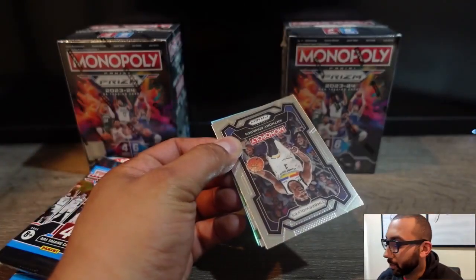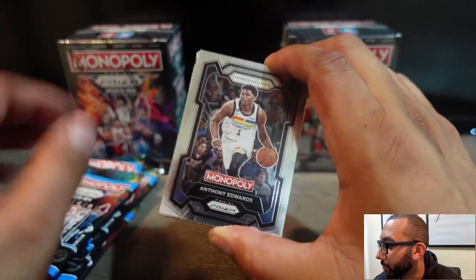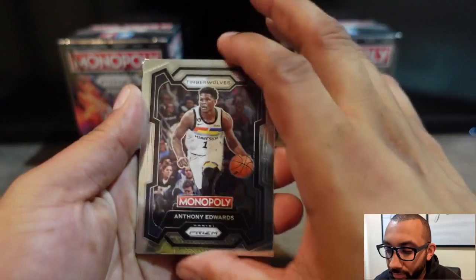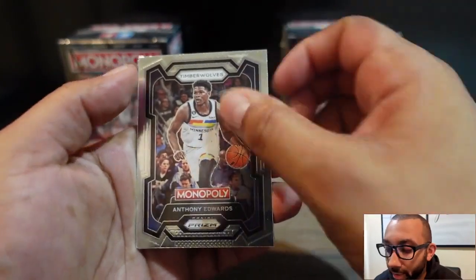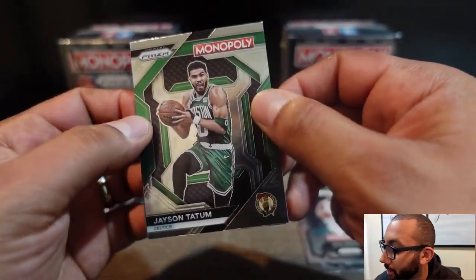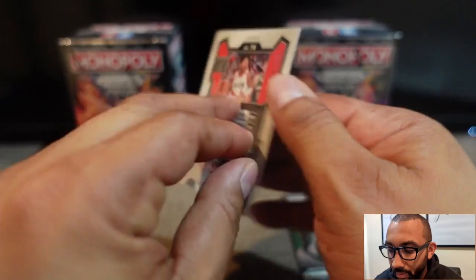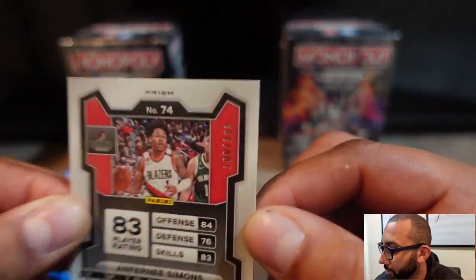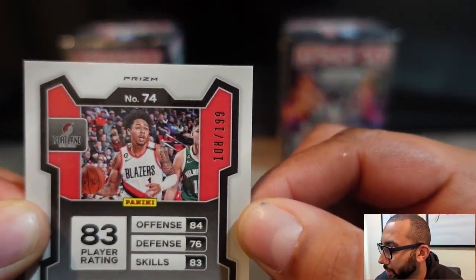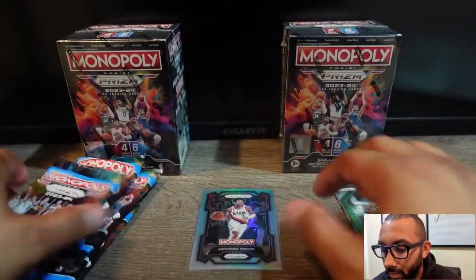I think I just saw a number card. Can't beat that — starting off with Anthony Edwards. They just advanced to the Western Conference Finals, going to be taking on the Dallas Mavericks. We also got Cole Bridges and Jason Tatum, also in the conference finals. With our number card, we get Anthony Simmons numbered 108 out of 199. Going to go ahead and sleeve that.